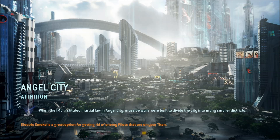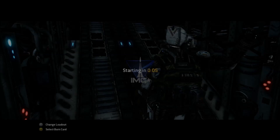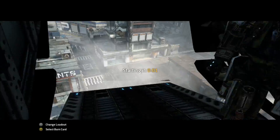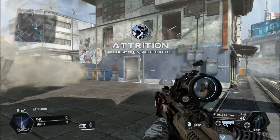I'll show you the wall hang first because that's just really easy to do. I'll then show you how to hack a spectre, but before I can do that I need to actually find one, so that might take a little while. And then when I acquire a Titan, I'll show you how to manually eject. So let's just show you how to wall hang first. This is really simple to do, but a lot of people don't know how to do it.